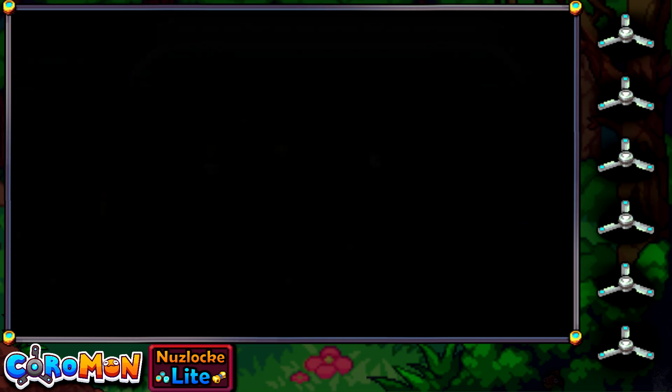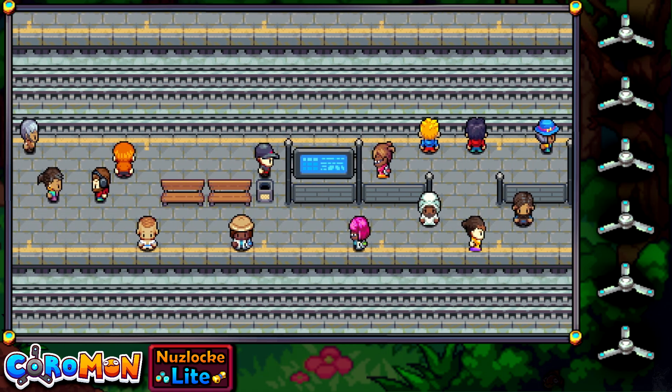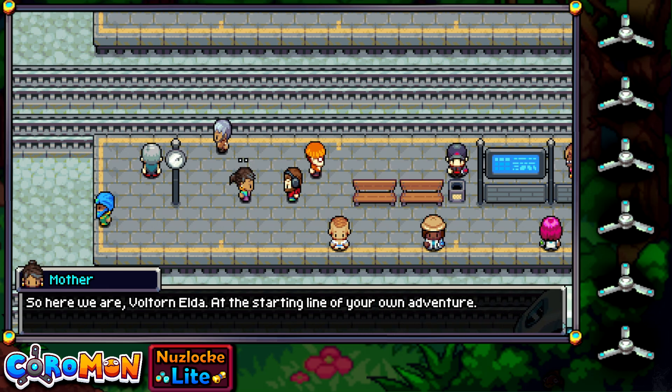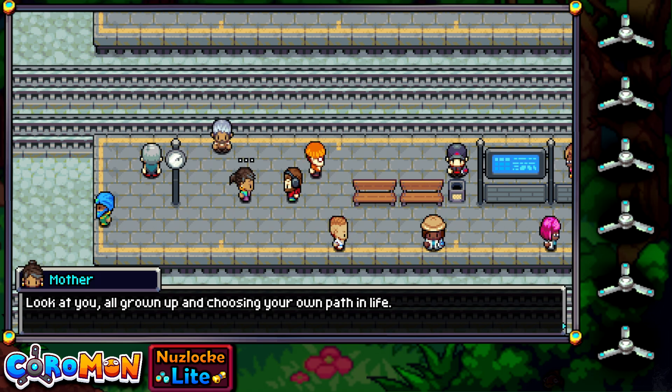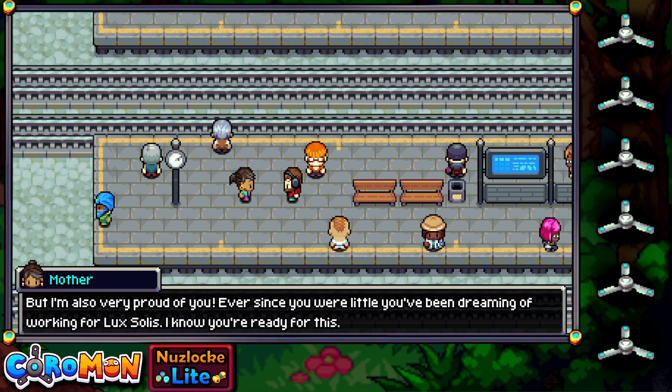A delicious breakfast later. Here we are Voltonelda, at the starting line of your own adventure. 'Look at you, all grown up and choosing your own path in life.' 'Every bird has to spread their wings at some point — some sooner, some later. You never know.' 'I'm a little sad as you go, but I'm also very proud of you. Ever since you were little you've been dreaming of working for Lux Solace. I know you're ready for this.'